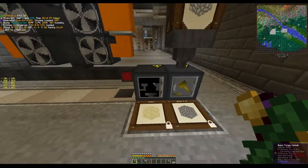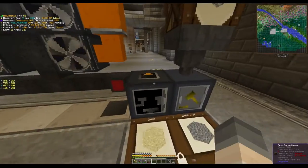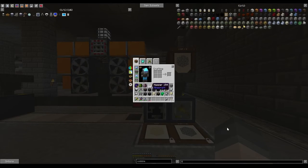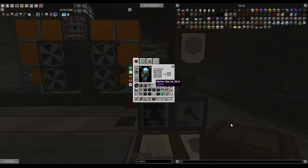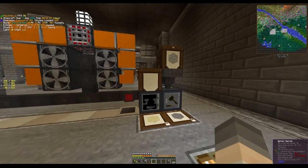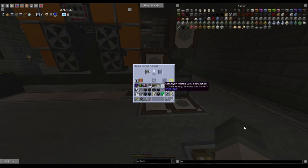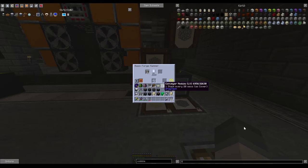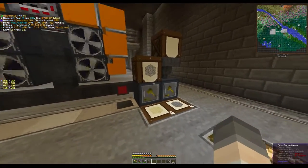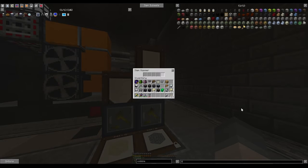If you don't like hoppers, another setup you could do is conveyor modules. Put the conveyor module right on the machine and set it to import into the machine. You can put a chest, barrel, or drawer on top — I'll put a barrel on top. It's going to pull stack-wise based on the speed of your conveyor module. That's a cleaner, lower-profile setup and also a viable option.